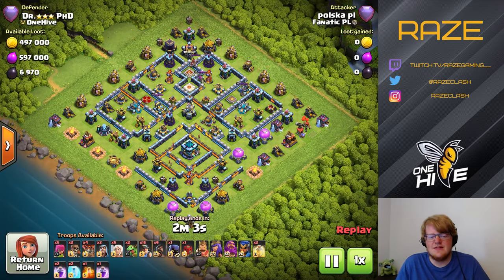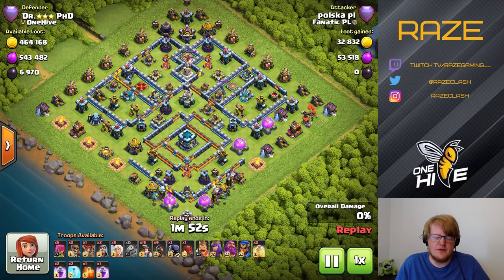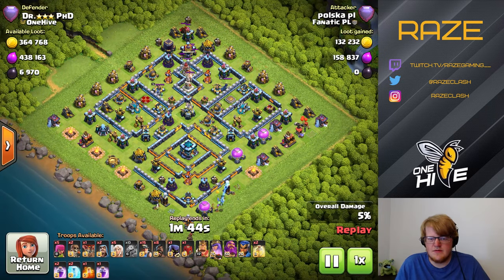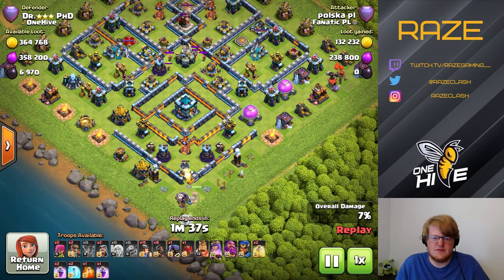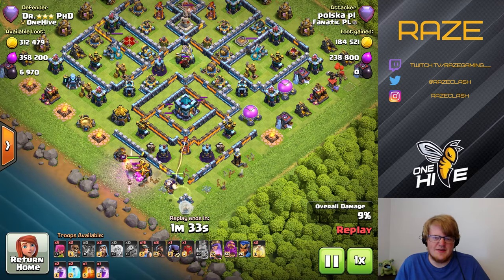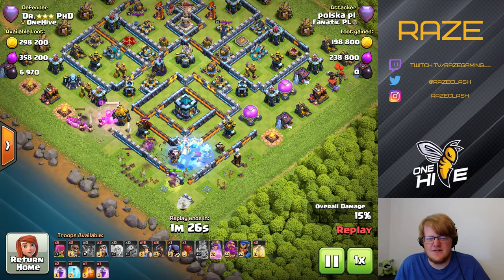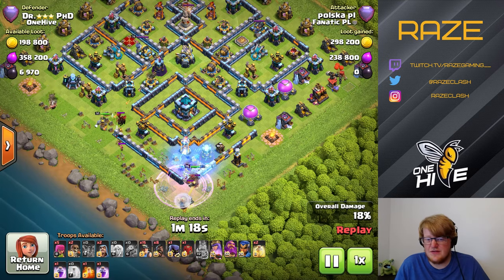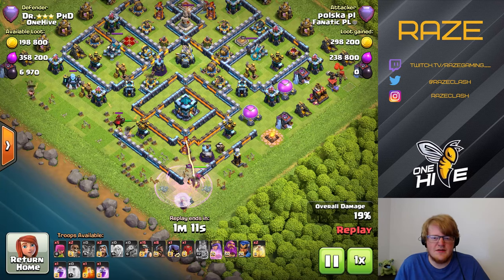Next up is the hybrid attack on this base. It's sort of difficult to choose an angle here but you need to keep the town hall in mind. He's luring the CC at the top - it's hound and headhunters as usual. The queen is on the bottom side, although having the CC lured out before taking down the single inferno tower isn't quite the best idea. He's trying to get the hound over to the king, which might work, but the scully trap there is going to slow down the queen.